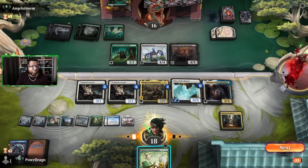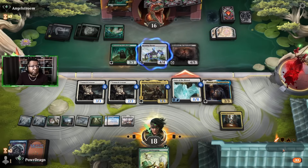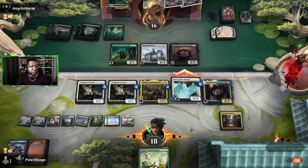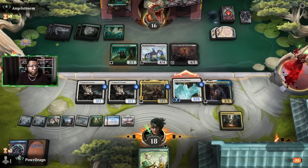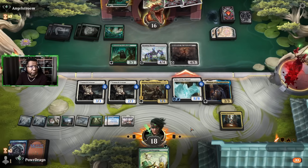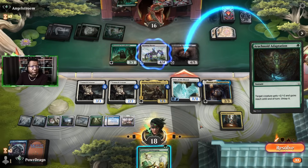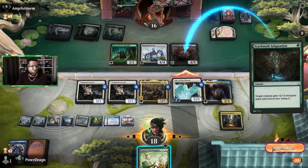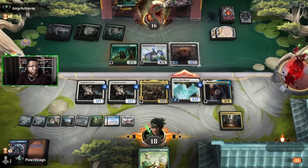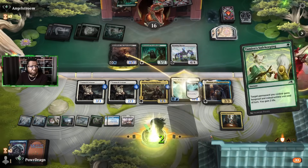Go ahead and play that tapped, attack for eight in the air. What you got going on here? Some instant-speed fight thing that I forgot about — gains reach until end of turn. Sure, that's a cool card to play. But we do have a Voice of the Blessed with the Tamio's Safekeeping.